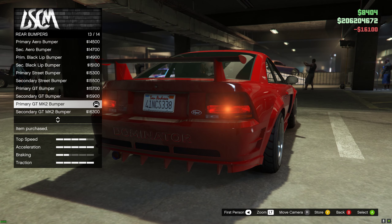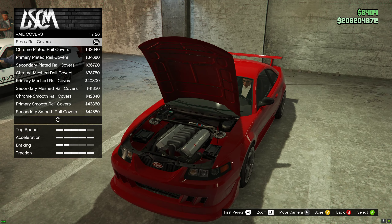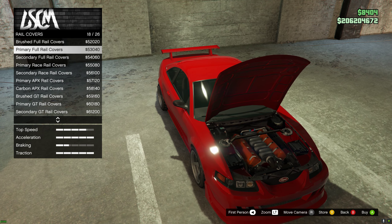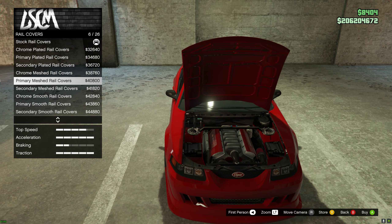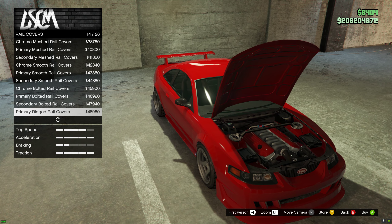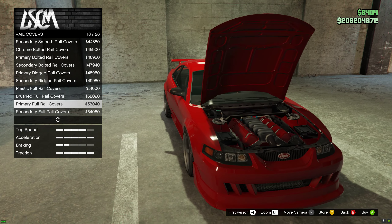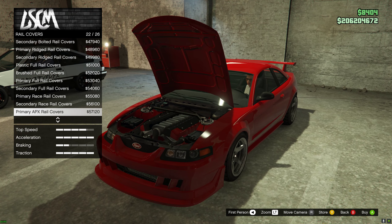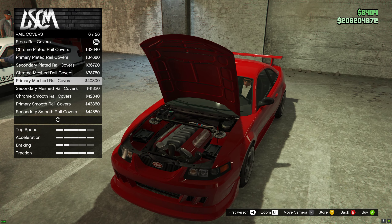I'll pick this engine block — no need to change anything there. What are these rail covers? I have no idea what they do. They seem to be cosmetic; in real life they don't offer anything much, but they do look pretty.